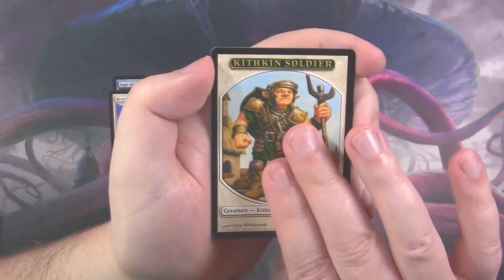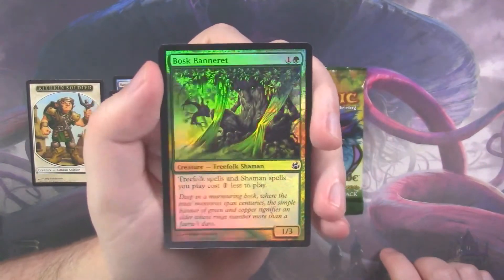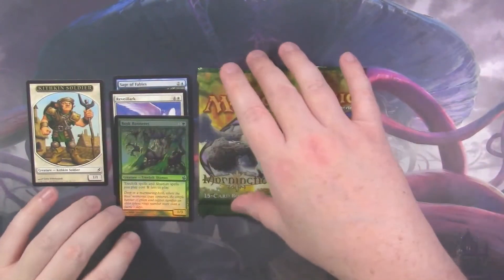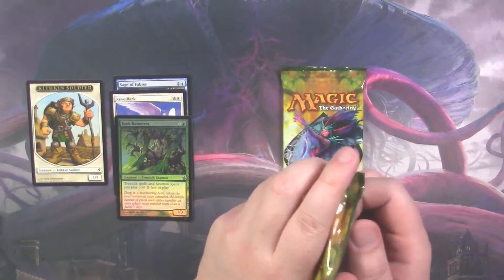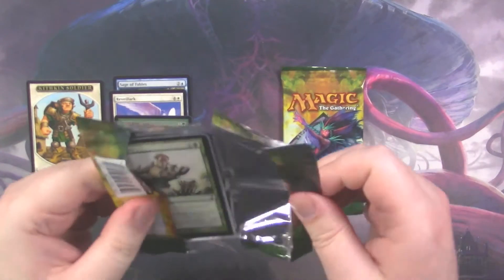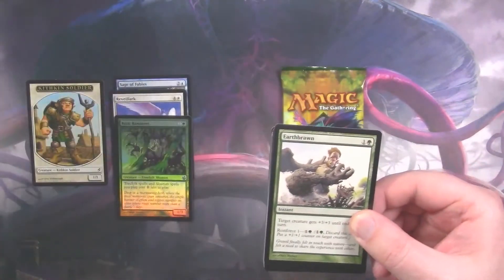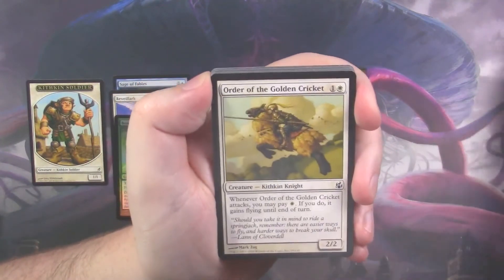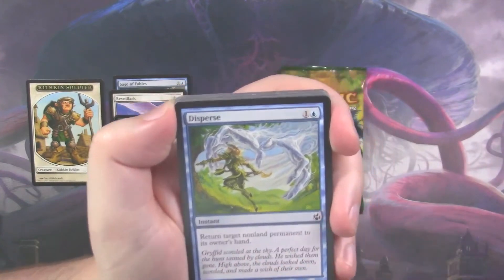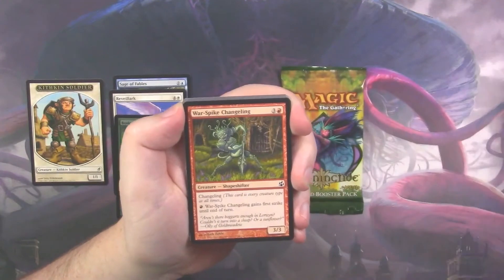We've got a sweet Kithkin Soldier, and we got a foil. Oh, look at that foil! A tree folk, folks. Who doesn't like a tree folk every now and then? I'm sure there's plenty of you out there that enjoy the tree folk tribe. We've got the card from the front of the pack as the first card in the pack — it's always neat when that kind of thing happens. Man, that Disperse art is so cool. Super, super neat.